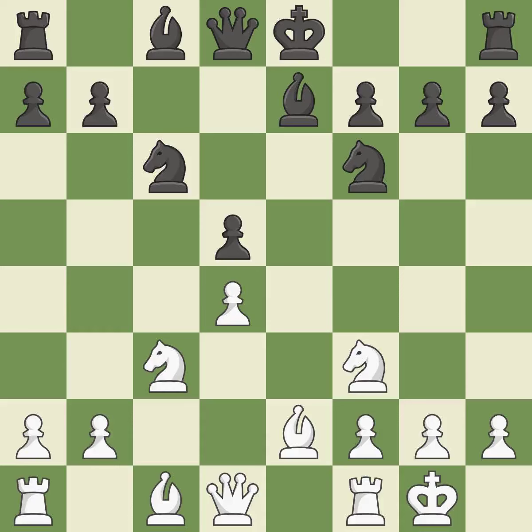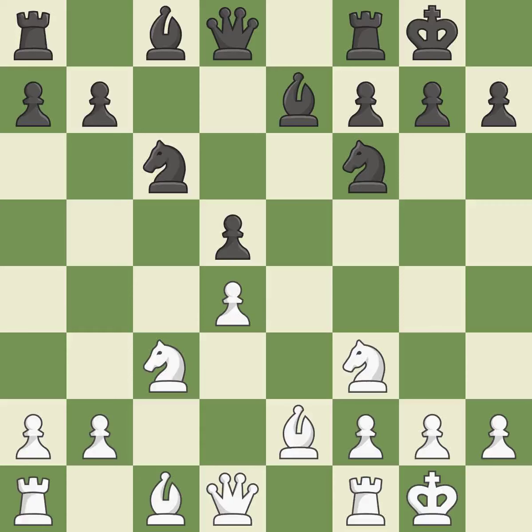Castling kingside tends to be safer because the king is further from the center. It is excellent. Castling develops a rook while also moving the king to safety. Castling to the same side of the board as the opponent tends to lead to less sharp positions compared with opposite-side castling. This offers an equal trade of pieces. Balanced — neither player ever had an advantage.